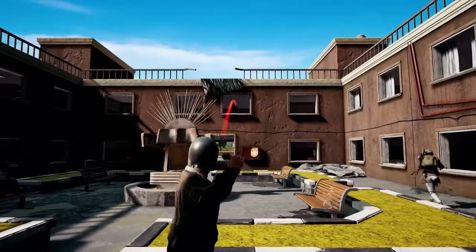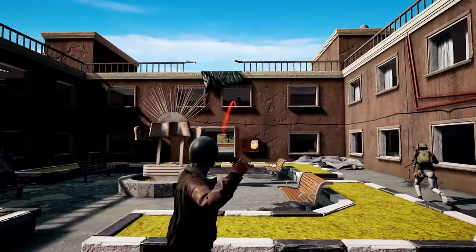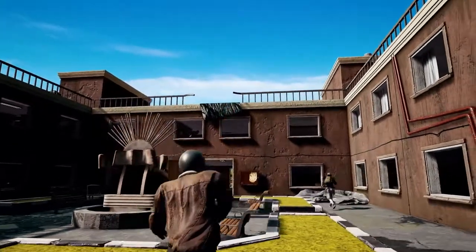Don't be fooled by your trajectory arc. It might look accurate, but it's most accurate when throwing within a 5 meter range. If you're throwing farther away, you need to compensate by aiming up, getting a running start, or jump throwing.